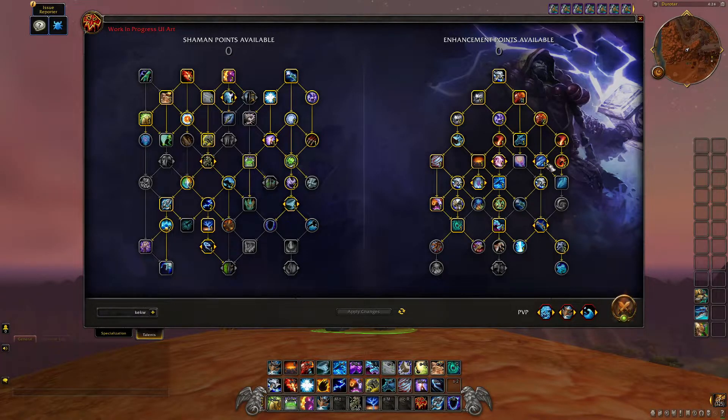Ice Strike got a small change — it now highlights Frost Shock like any other proc or cooldown reset ability. Nothing too insane. Storm Strike places, Primal Strike, and so on — a lot of that is kind of the same.